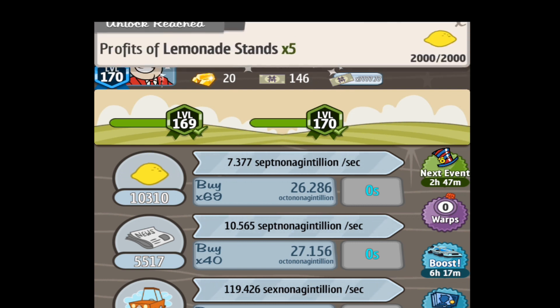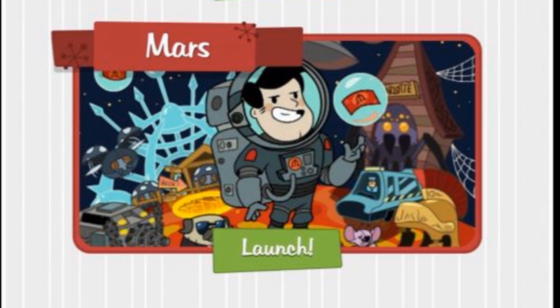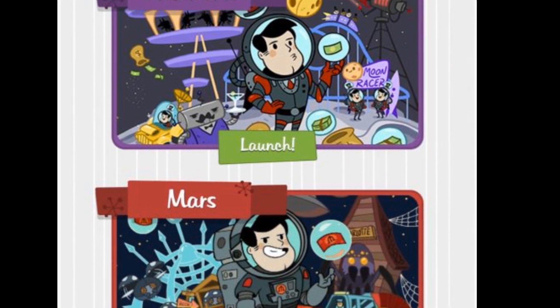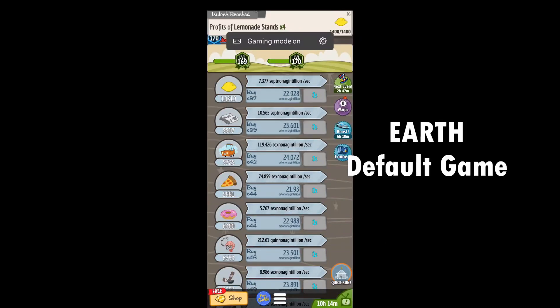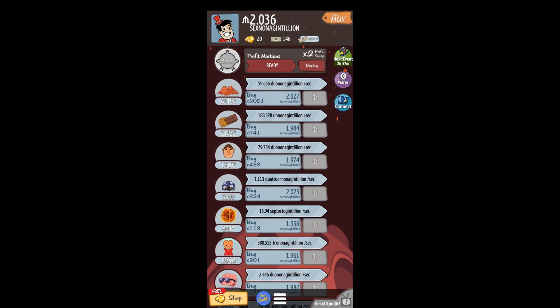At the beginning of the game you don't really have a lot of choice in how to play it, but eventually you'll open up the Mars planet and also the Moon planet. The Mars planet is by far the quickest one to finish, so I recommend that as soon as it's available to you, you complete the Mars planet. The progression on the Moon planet seems very, very slow compared to the others, and it is, but it's still a much quicker planet to complete than Earth. Mars is the easiest, then Moon, then Earth.